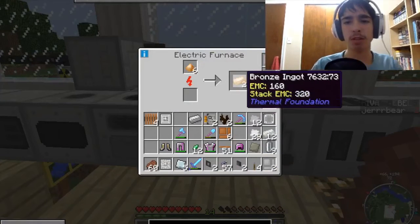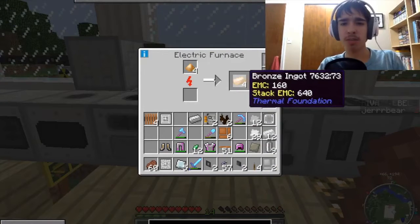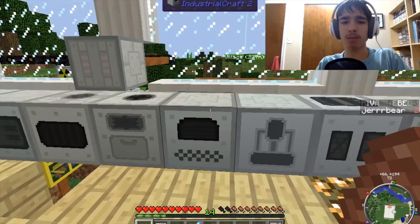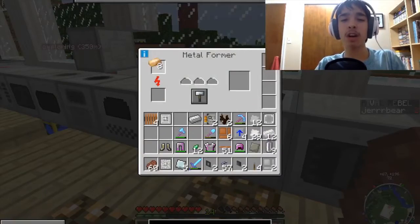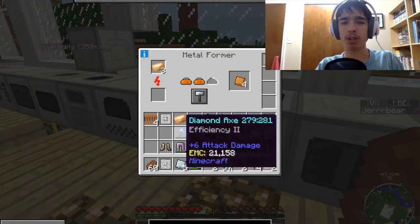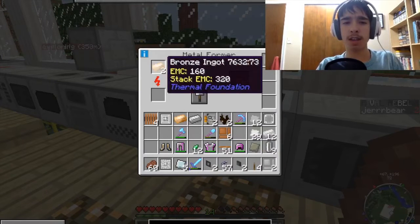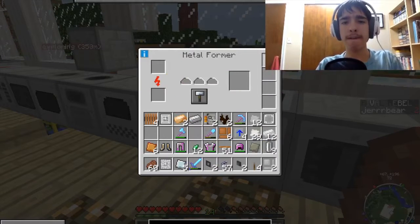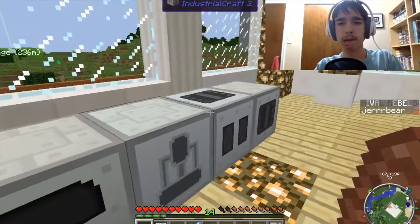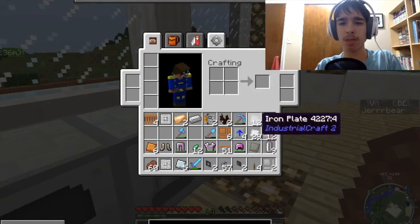We've got eight. We only need eight, so we can take one, two, three, four, five, six — I only need six. So that should make five and six. That's all we need. And I needed tin plates, which — do I have tons of tin plates already? I do. That's going to make enough. I think I've got most of what I need.